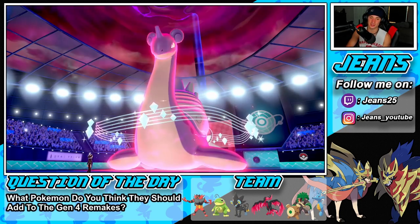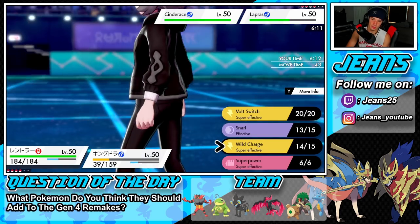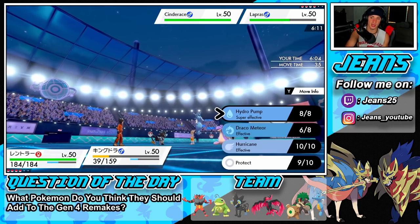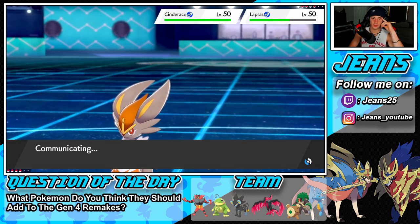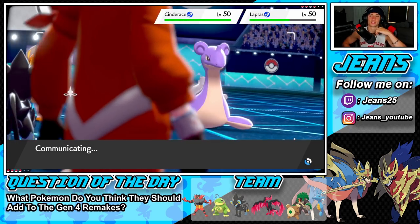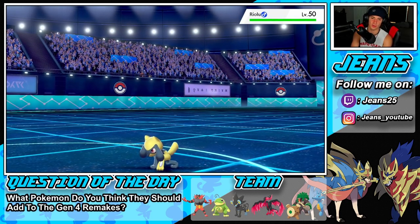Cinderace comes out — a little scary. I could go for a Wild Charge but I'm going to pivot out with Luxray to get off another Intimidate. Then I'll go for the Hydro Pump. He withdraws Lapras — that's totally fine. Coaching Riolu is coming out, which is fine since we pivoted for another Intimidate. The Hydro Pump missed, unfortunately, but we still get our Intimidate pivot.